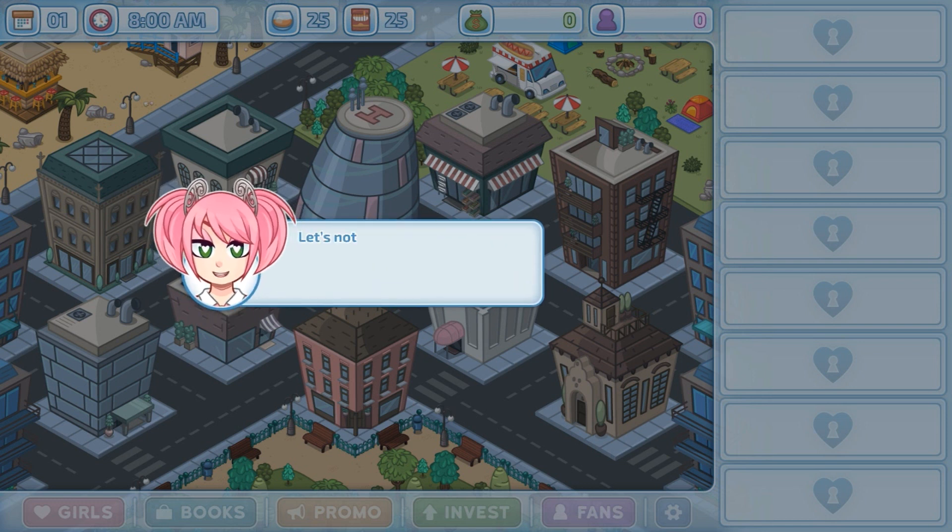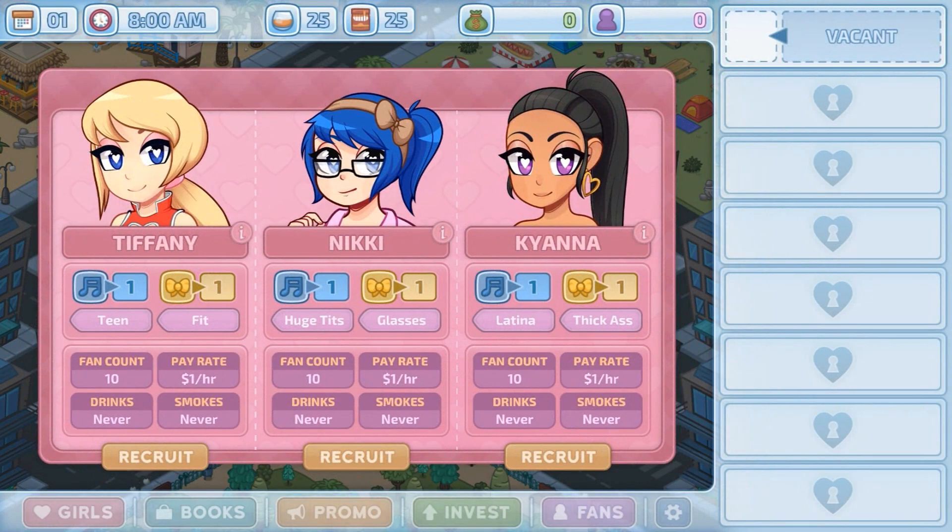It doesn't really matter who you start with — they all have the same stats. I like to use Kiana the most because she has the most synergy with other girls you pick up later on. These are the three you want running your operation for the first week or so. The reason is down here — they're not addicted to anything. When you have girls running back and forth to the liquor store or 7-Eleven to pick up cigarettes, it really hurts your business. So let's just start with Kiana.